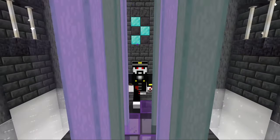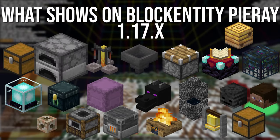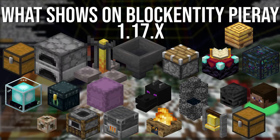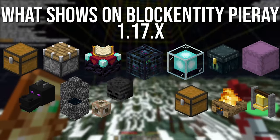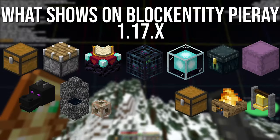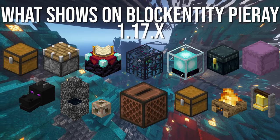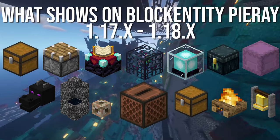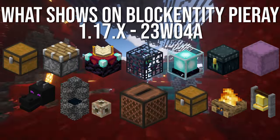But 1.17 is where Mojang does some drastic changes. Some block entities such as furnace, brewing stand, hopper, blast furnace, smoker, beehive, and player heads were removed from Pyrate. Wither skulls were just moved to the entity Pyrate. New to the block entities, we have jukeboxes, but only if there's a music disc inside. And all of this continues through 1.18, 1.19, and into the latest snapshot, 23W04A.